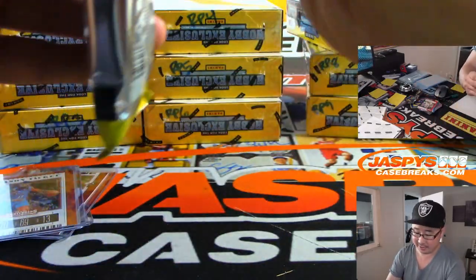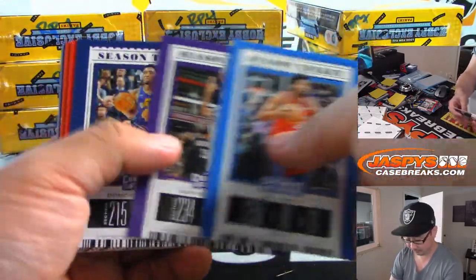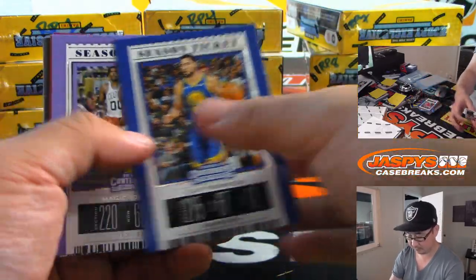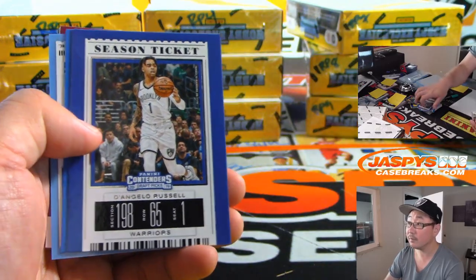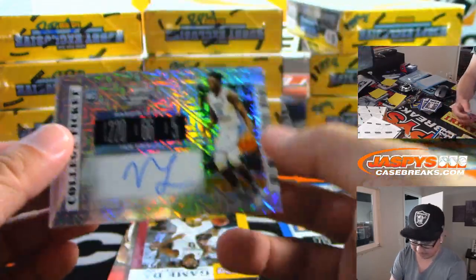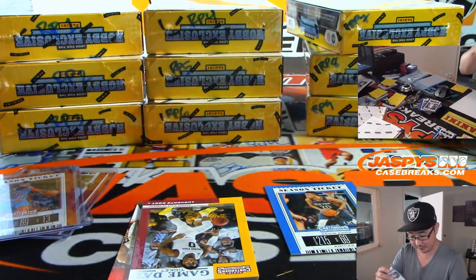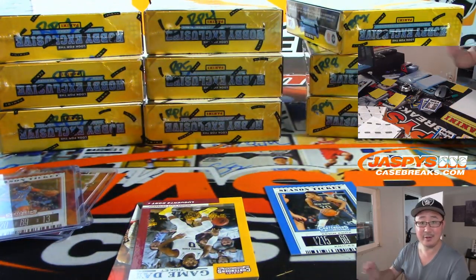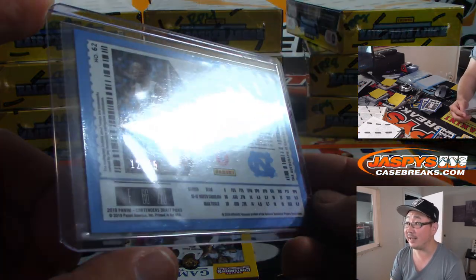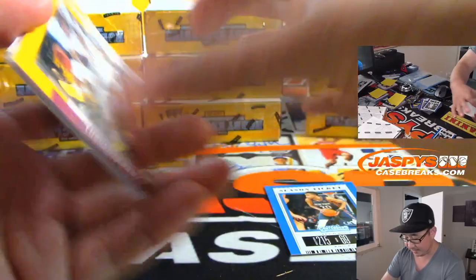And pack five for Trevor. Good luck, Trev. And it looks like it's going to be Nasir Little from North Carolina — nice Contenders Optic autograph. I like how those are some of the autographs this year in this set, it looks nice. And that's another one out of 15. A lot of good low-numbered autographs, which definitely go a long way in the secondary market.